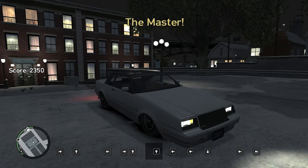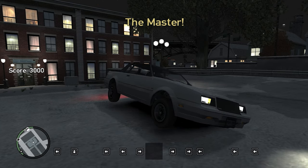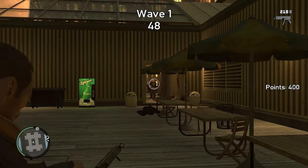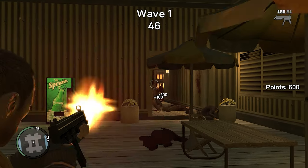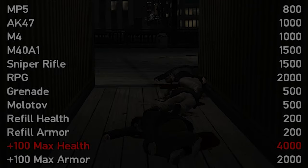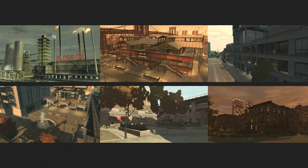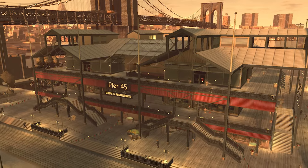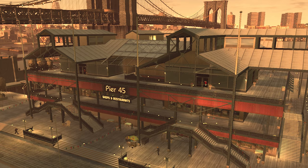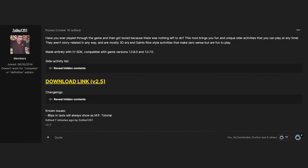The mod has also been improved a ton just by fan suggestions — some of my own ideas made it in. One of them being Survival, where you fight endless waves of enemies. In between waves you can purchase items like weapons, and even increase your maximum health and armor. Many locations were considered but Pier 45 was the decision, and I think it works well. If you have ideas, feel free to post them in the forum post linked in the description.